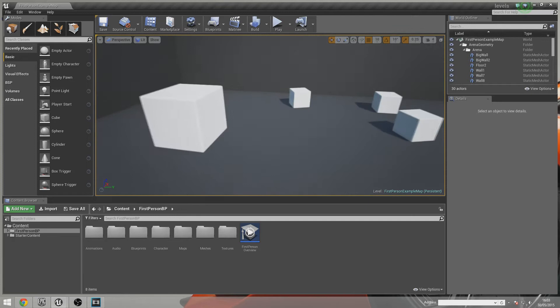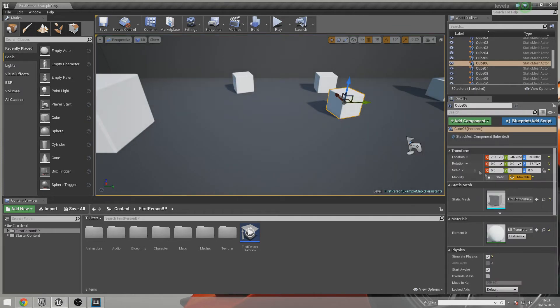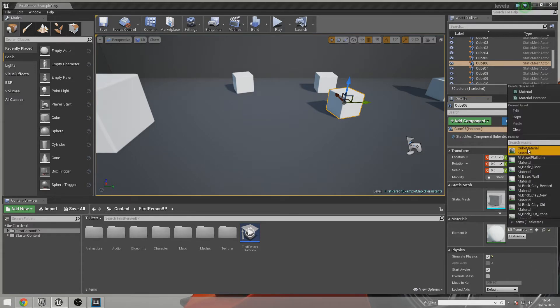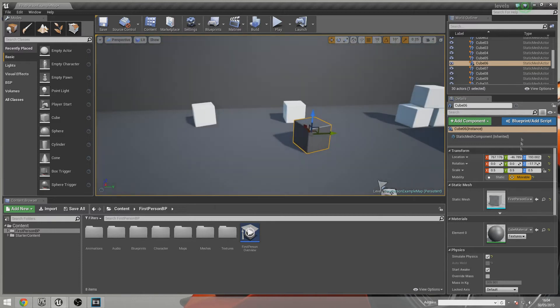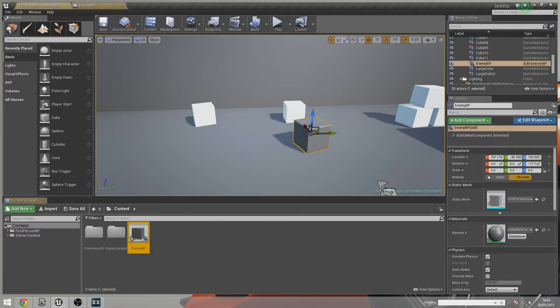Now we've got a new project open. The first thing we want to do is create an enemy. I'm going to grab one of these cubes, make him blue and change his texture so we can identify him — he's going to be the black cube. The black cube is going to become a new blueprint; we're going to call this 'EnemyBP'. So we've got ourselves an enemy sorted.